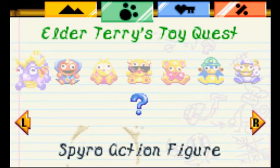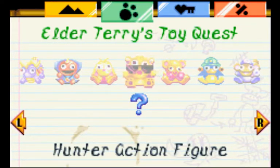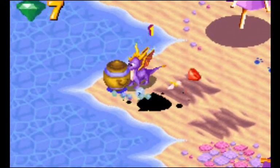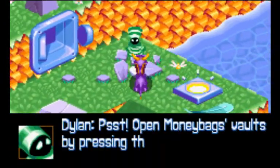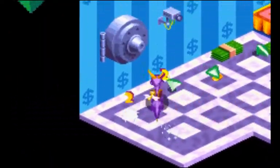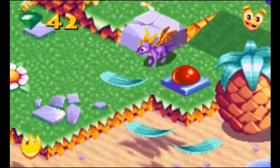These are all the toys you have to get: the Spyro action figure, the Ripto action figure, Bianca, Hunter, Sheila, Sgt. Bird, and Agent 9. You'll find these scattered throughout the rest of the world. So we opened a vault — this is Moneybags's vault. For those who've never played Spyro before, Moneybags is a bear character who is basically just greedy and takes all your gems in order to let you access different areas. We'll probably run into him sometime soon.